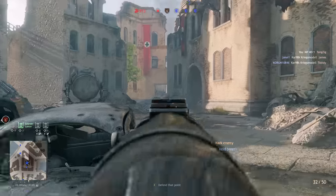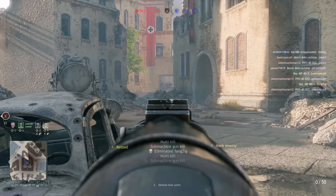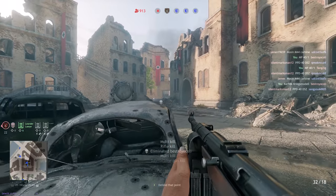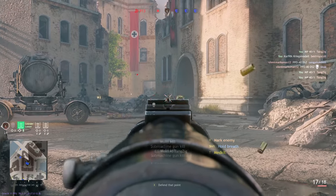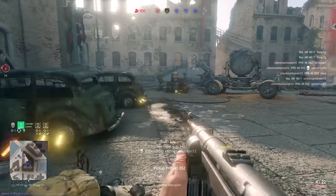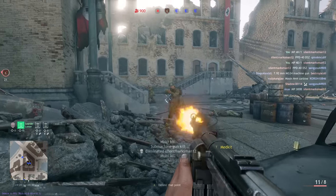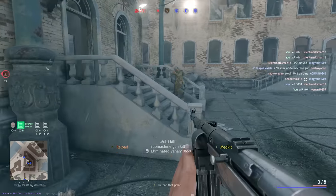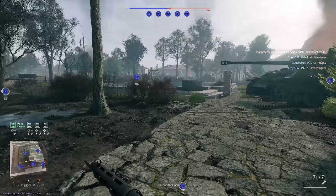All of the weapons and vehicles in Enlisted are faction-specific, with the exception of the Panzerfaust, which was used by both sides extensively in the Battle for Berlin. You'll also see some awesome late-war vehicles including the T-34-85, Panther tank, IL-2 37, and the Me 410.